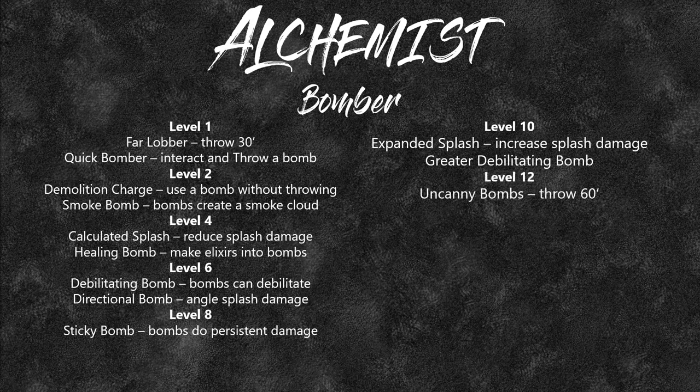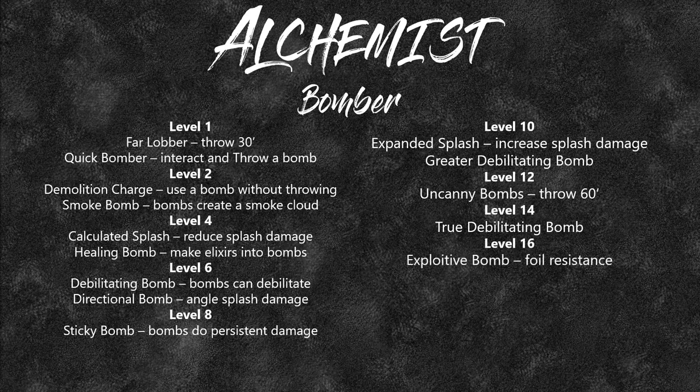Level 12 gives Uncanny Bombs — you can now throw 60 feet. At level 14, True Debilitating Bomb lets you double the severity of debilitations, so blindness 1 becomes blindness 2. You get Exploitive Bomb, which lets you ignore a target's resistance — so firing alchemist's fire at a red dragon allows you to ignore its fire resistance. Then Perfect Debilitation as an upgrade to other debilitating bombs. And at level 20, Megabomb, which makes for an awesome bomber.